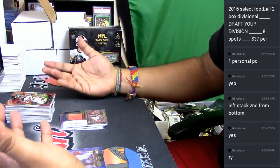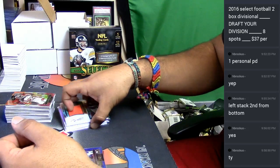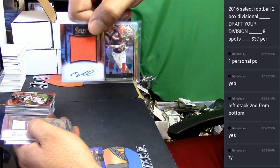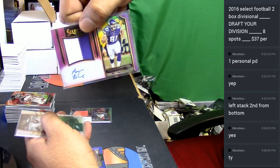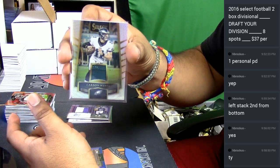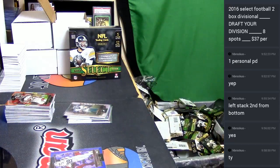So that was the break — a box of 2016 Select Football. Our major hits were Cody Kessler tie-dye patch auto numbered to 25, a Moritz Boringer two-color patch with an auto numbered to 60, and a Carson Wentz patch numbered to 199 for the Eagles. That was the break, my man — go ahead and get that out to you. Thank you very much.